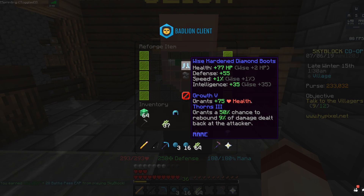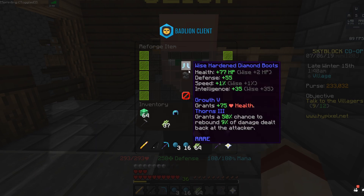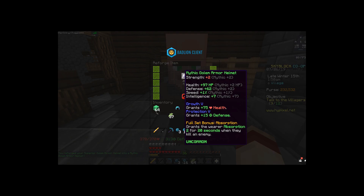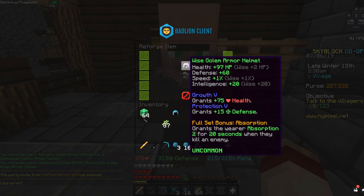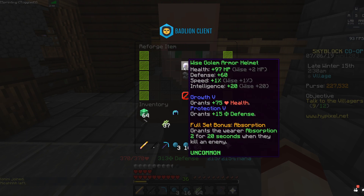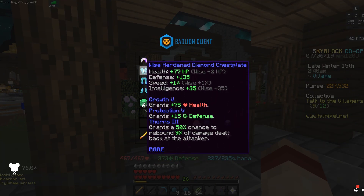Finally — we just spent probably around 180k trying to get a wise piece and we finally got it on our boots! But we still don't have it on the helmet, which I'm really furious about. Look at that — 35 intelligence, oh my god that's beautiful. Now the helmet — three, two, one — oh my god, holy crap! After about 200k spent on trying to get a full wise set, we finally got it. It's only plus 20 intelligence but we have a full wise set!